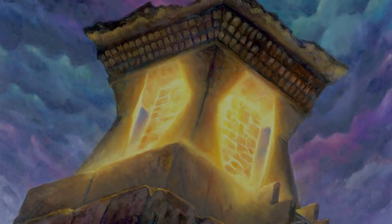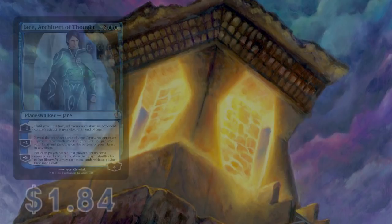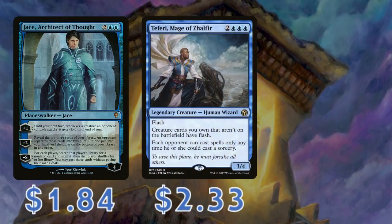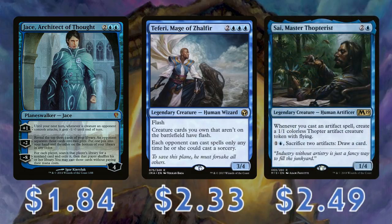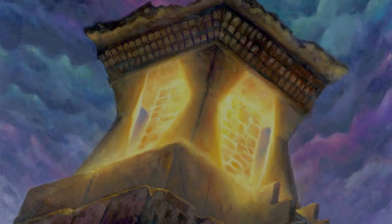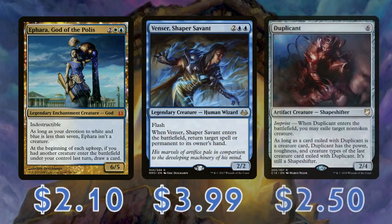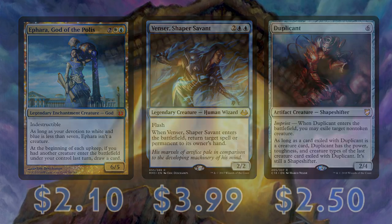Now, if you really like the idea of having all the flashy options but think you might want to upgrade from our budget version, we have some reasonable includes. These could be Jace, Architect of Thought as a potential win condition, Teferi, Time Raveler to really point out that we're the only ones having fun, and Sai, Master Thopterist for more artifact value. Looking to work off our flashing mechanics more, cards like Ephara, God of the Polis would fit nicely here, as would cards like Venser, Shaper's Savant, or Duplicant for instant-speed removal and a potential beefy blocker.